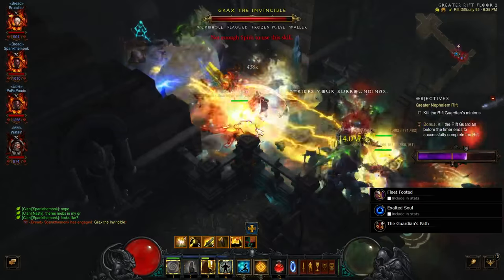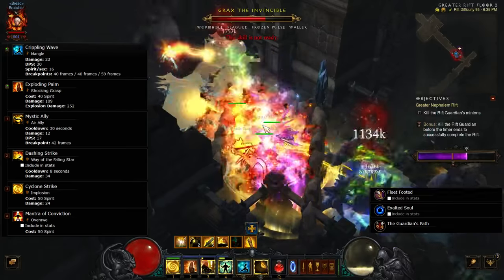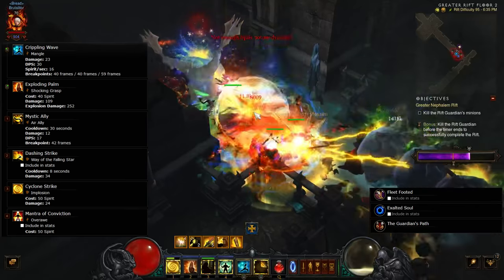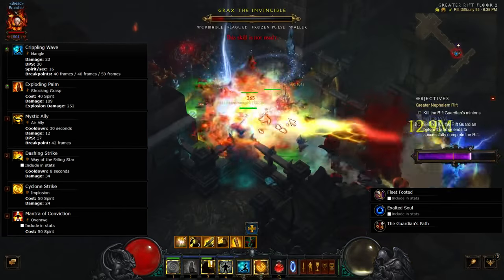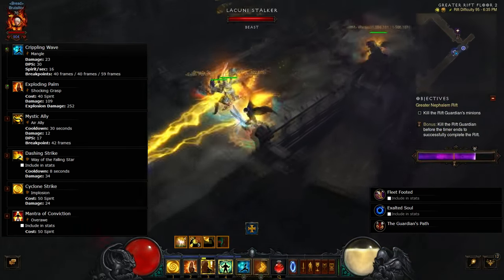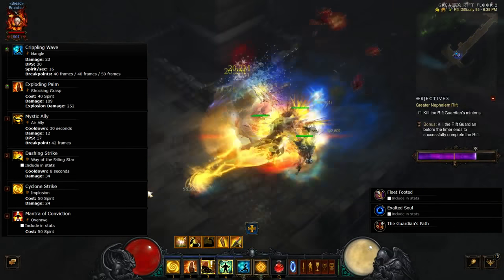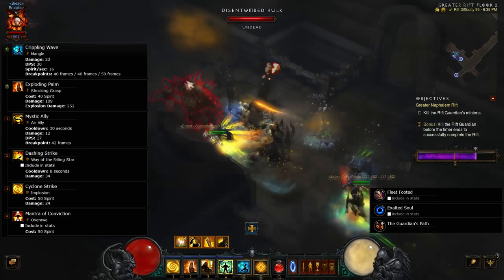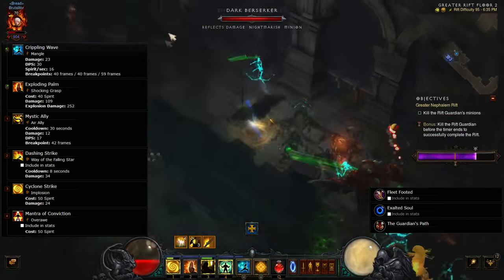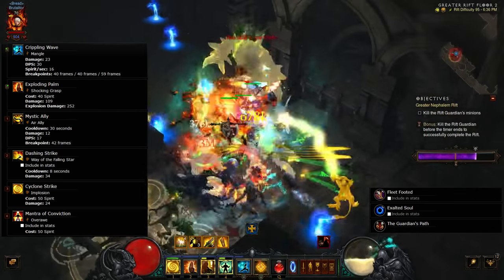When you get to level 44, this is where you get Shock EP. It's completely your preference whether you want Cold or Lightning. Lightning has a bit more area, mass area damage, so if you're killing stuff pretty quickly, you can use that and it'll blow almost the entire screen. Pretty much everything else stays the same. You can swap Sweeping Wind to Air Ally, because that way you get constant Spirit regeneration rather than having to wait for Blinding Flash to come back up. All other skills stay the same.